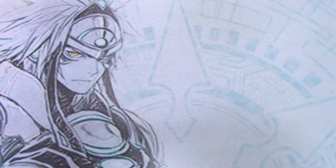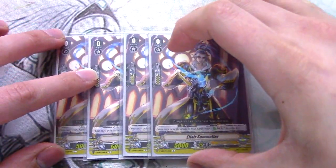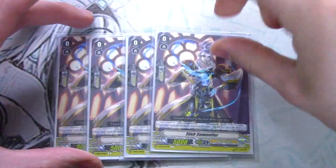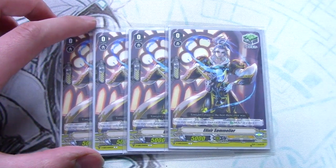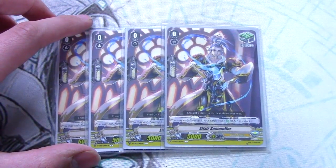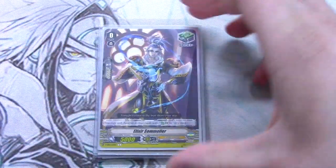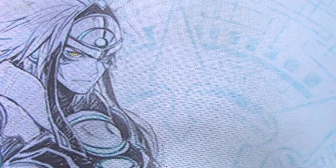Lastly, four heals — Elixir Sommelier — following the same theme we got the Black Horse in there, using the Sommelier heal trigger, more nostalgic and aesthetic. We're not being super aggressive in this deck so we want to run heals. And that was it for the deck profile.